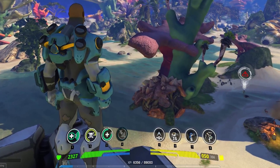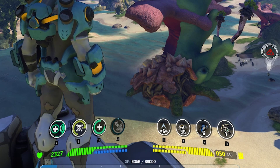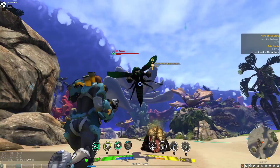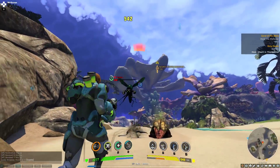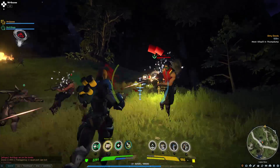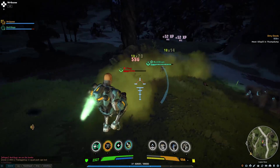Abilities are located on the left side of the bottom panel and are assigned to the 1-4 keys. Abilities for the Biotech include Healing Wave, a large energy wave that damages enemies and heals allies. Poison Trail: the Biotech releases a poison gas that slows and damages enemies that step into it.